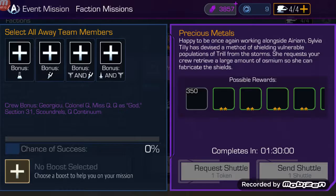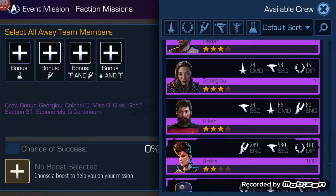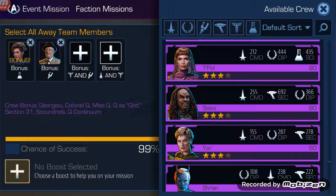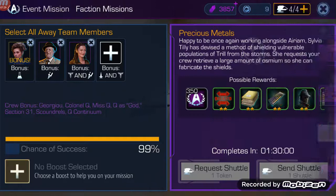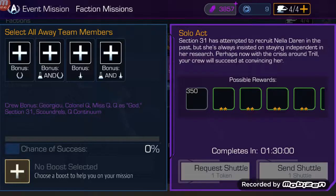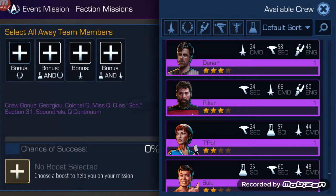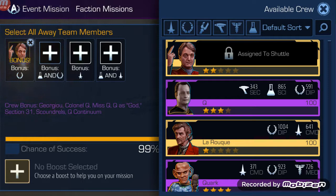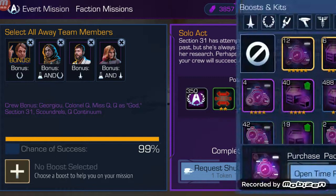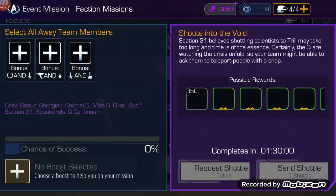Again we scroll back up, find somebody good to put on this shuttle, then scroll back down and find empty husks to fill the remaining slots. Crew like Lily or LaForge that we haven't worked on at all. Slap a three-star time booster on, send it, and exit out. We're not going to complete it because we've got so many more shuttles to do. Staff all these shuttles: go up to the top, select one good crew member, go down to the bottom, throw some empty husks on — crew that hasn't been worked on or has very little stats — put a three-star time booster on it, send it, but don't complete it. Just hit that X and move on.